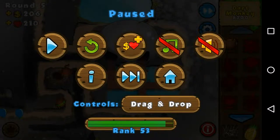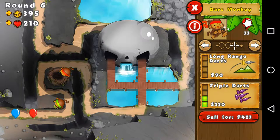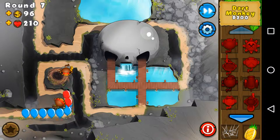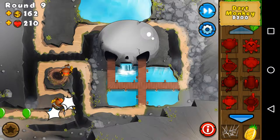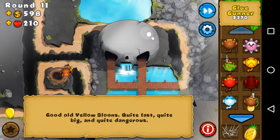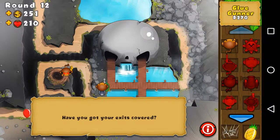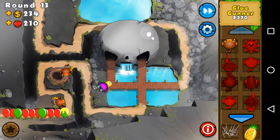I should really change this so it is continuous. Let's make that triple — I still need to upgrade. Let's wait for this one, almost there. Done it. Okay, so now we've set up the base — that should last us for quite a while. Maybe a glue gunner — I'd say probably here, at least it covers a bit of that. Let's put corrosive on it.